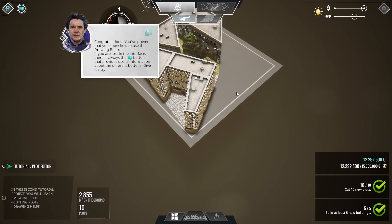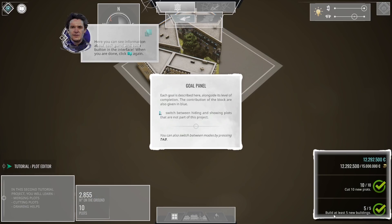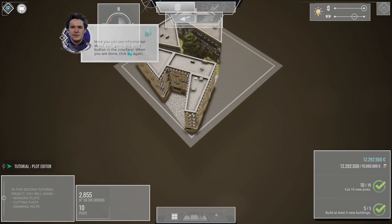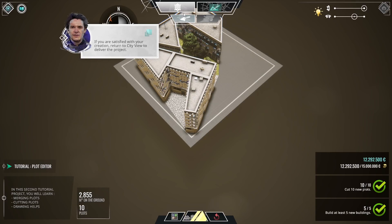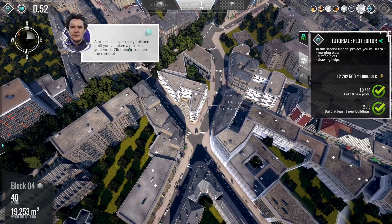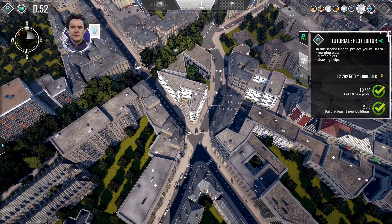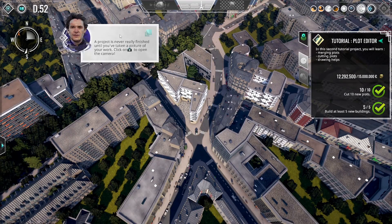Congratulations — you've proven you know how to use the drawing board. If you're lost in the interface, there's always a square button that provides useful information about different buttons. The book button — the help button. The compass, project panel — there's quite a lot to learn here. Let's go back to city view. A project is never really finished until you've taken a picture of your work. Click on the camera to open it — photo mode. We can actually shrink this down. There's our camera.